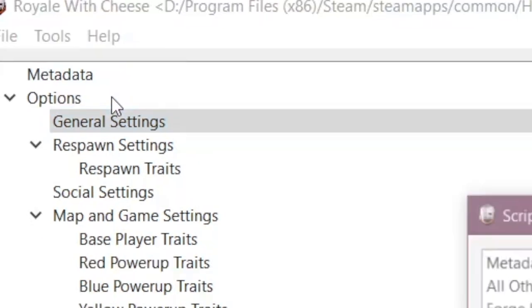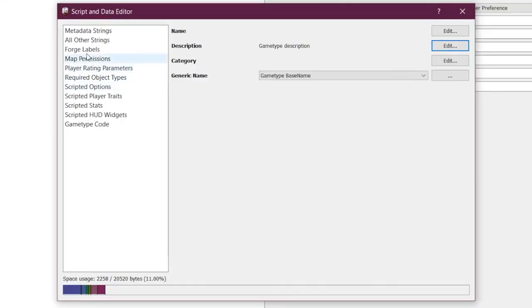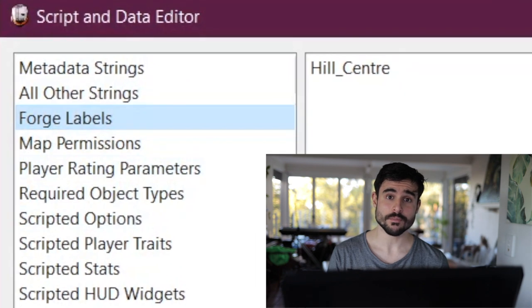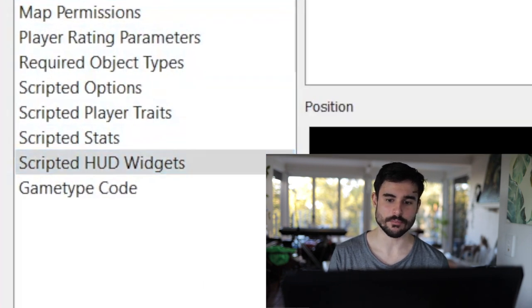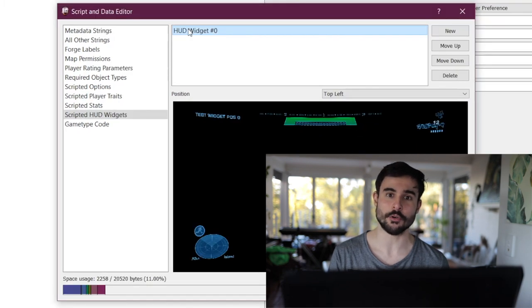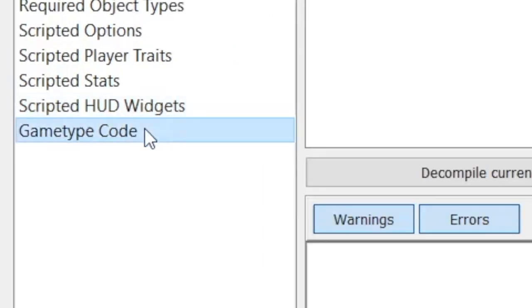First up, I went in and went to edit script. And I specified a forge label, which I called Hill Center. And then I specified a widget in the top left corner of the screen. And then I went over to the game type code, which let me decompile it for you.